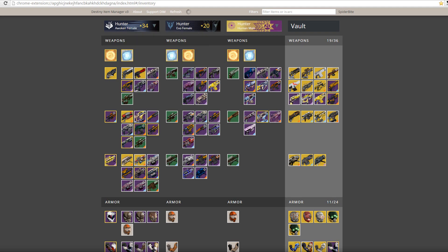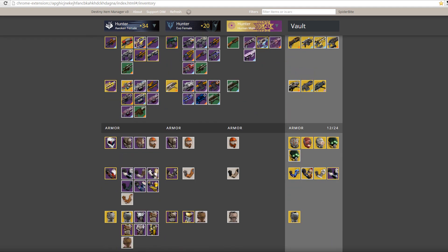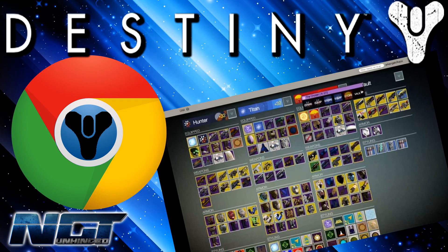You can swap loadouts across characters too. Say you went 9-0 on Trials of Osiris with one character and want to do it on another, or you've finished the Level 35 Prison of Elders and want to run it on a second character — just swap the loadout and you're ready to go. Saves so much time. That's it for today. Tomorrow or later this evening we'll have a video on the Bungie update, and Friday morning we'll check out Xur, plus we'll be live streaming Trials of Osiris on NGT Live. See you next time — Spider out.